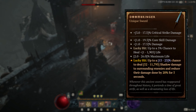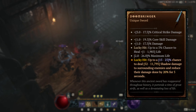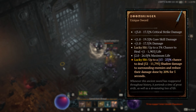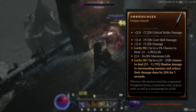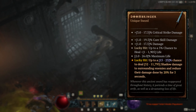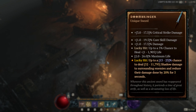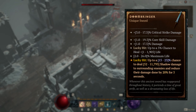Now we also got the Doombringer, which let's face it has seen better days in Diablo 2 — gets completely outshined by runewords, Grief in particular. So in D4 it seemed to also have that max life going for it, can also heal you on lucky hit, and also has a chance to deal some area of effect shadow damage to surrounding enemies and reduce their damage by 20% for 5 seconds.